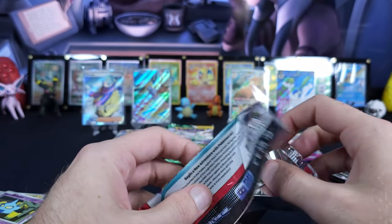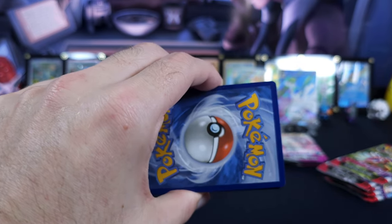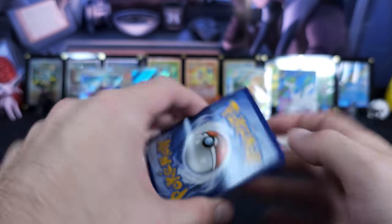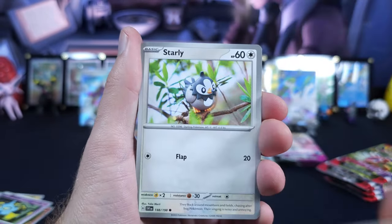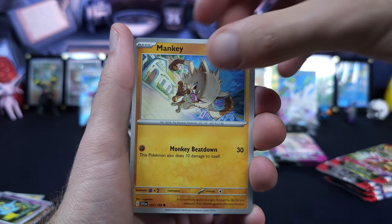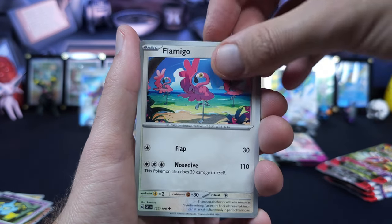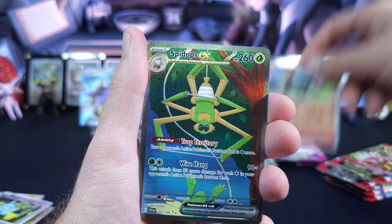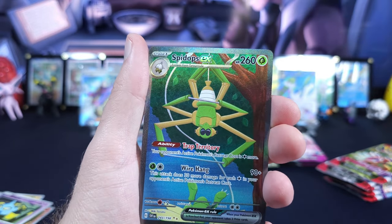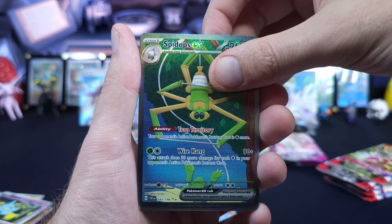For some reason, the Brilliant Stars and Fusion Strike are calling to me today — just throwing a crazy prediction out there. Starly, Flittle, Shurumish, Mankey, Heracross, Crocodile, Flamigo, Houndour, Spide Ops Full Art — definitely take it. Double banger? Nope, but that is completely alright with us.